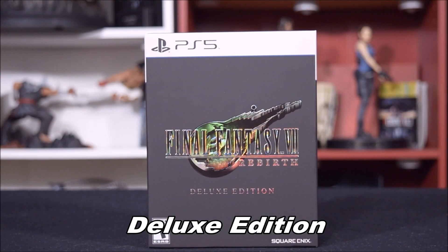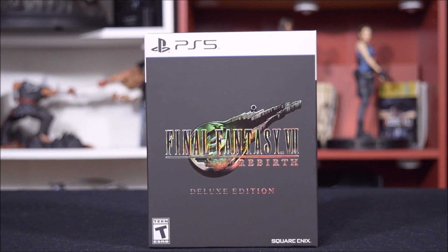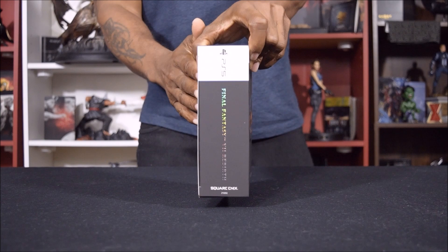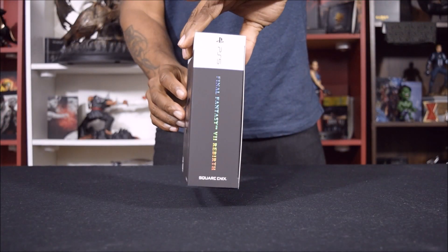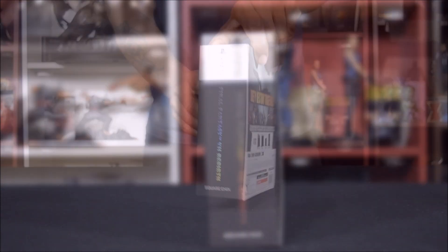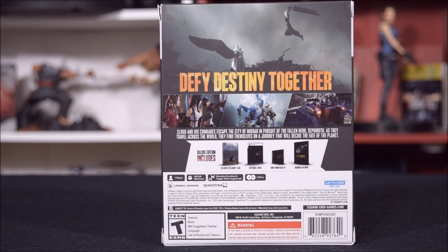First, we're going to take a look at the Deluxe Edition box art. On the front, you'll read Final Fantasy 7 Rebirth Deluxe Edition, and in the background there's an image of the iconic logo. Down below in the right-hand corner, you'll see that this is developed by Square Enix. On both the left and right sides of the box, you'll also read Final Fantasy 7 Rebirth, and down below you'll see the Square Enix logo. On the back, you'll see the physical contents that are included inside.